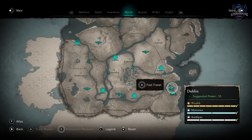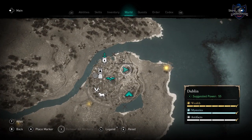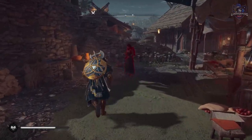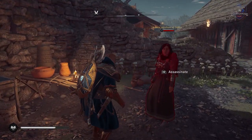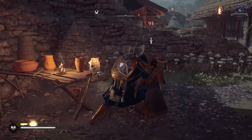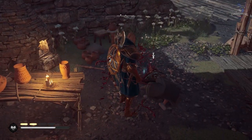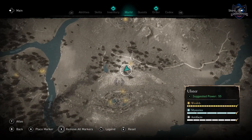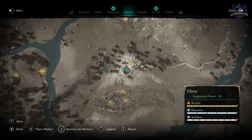Usually they'll be wandering around the area and you simply need to kill them. First, Aideen, Merchant of Dublin, is found in the Dublin Market. Next, Conlea, He of the Flames, is found just wandering around north of Blackpigs Dyke.